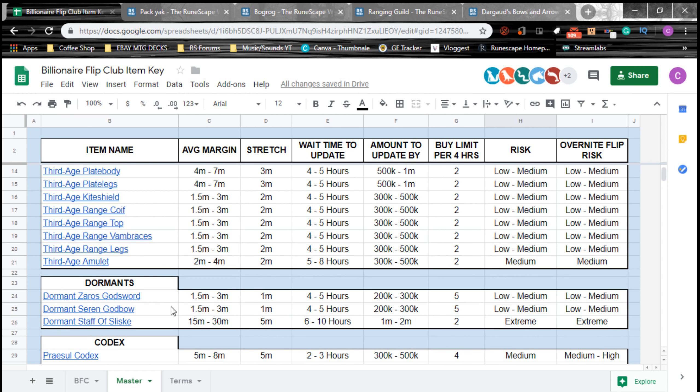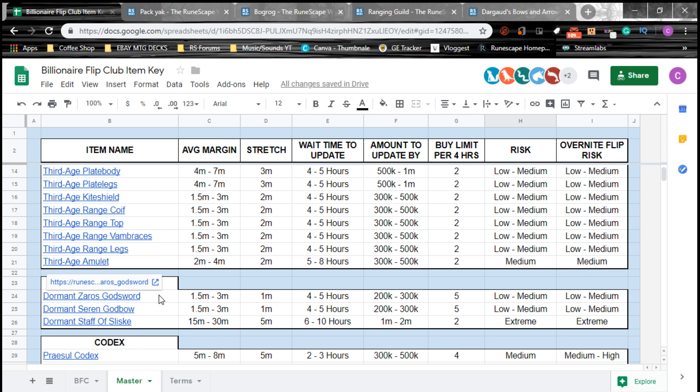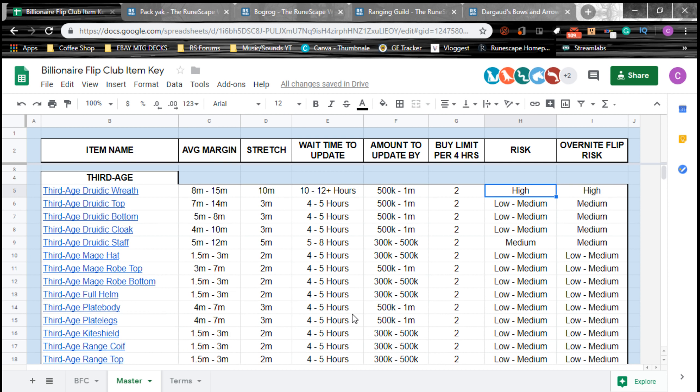For example, Dormant Staff of Sliske has extreme risk because not only does it usually take a long time to sell, it also changes very quickly in price. It's kind of difficult for someone without a big background in flipping to really understand how to assess an item's risk, but a good rule of thumb is: if an item takes a long time to buy or sell and is very expensive, it probably has higher risk.